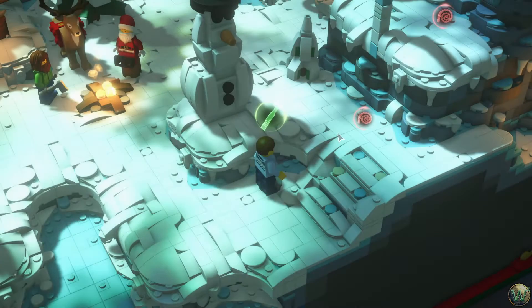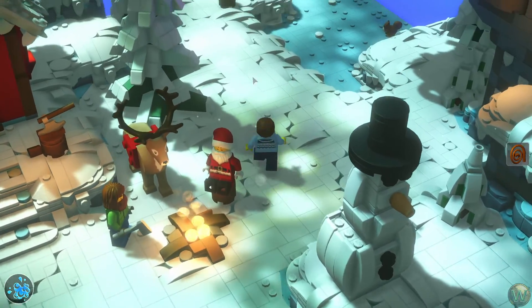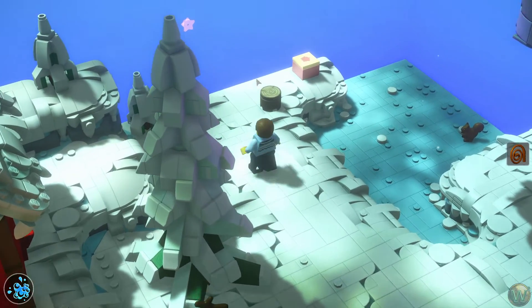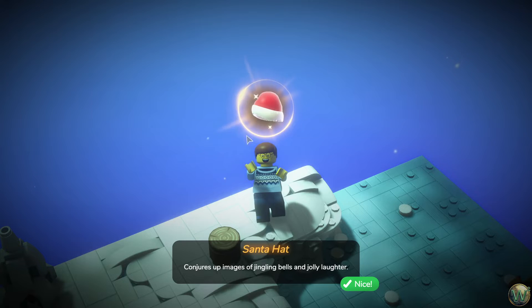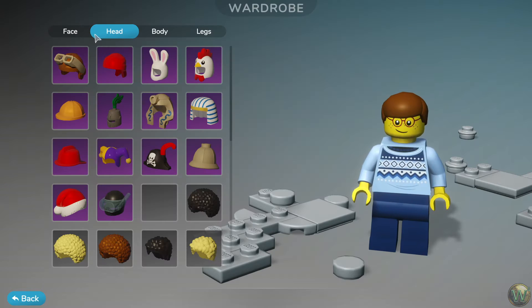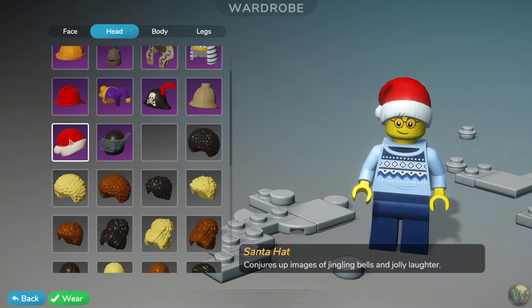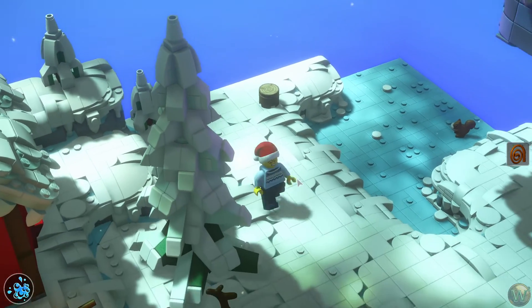The snowman build is confirmed. We also grab a hidden present — it's a Santa hat! It conjures up images of jingling bells and jolly laughter. Time to equip it. Let's go back and talk to the lumberjack.